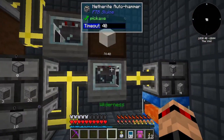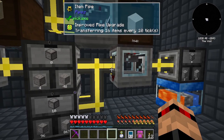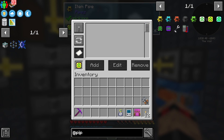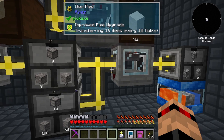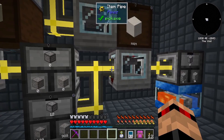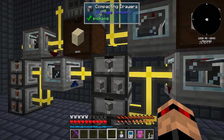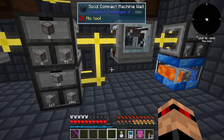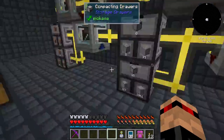So what this does is it has the gold - or 'improved' - upgrade. I've got them up here. This improved one lets us set the distribution - I think the iron one lets you do the redstone stuff, and this one lets you do round robin or nearest first or furthest first. Round robin basically means it will go to this one and then to this one - if there's four items, two will go here and two will go here.